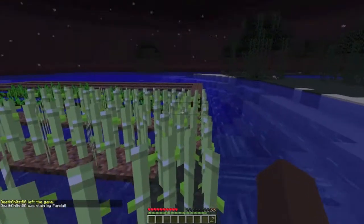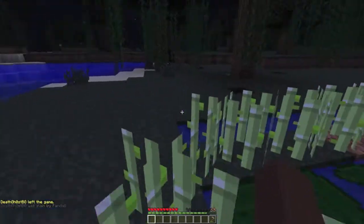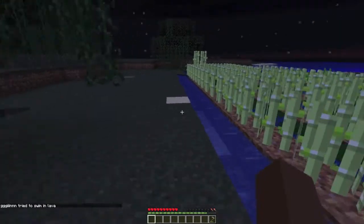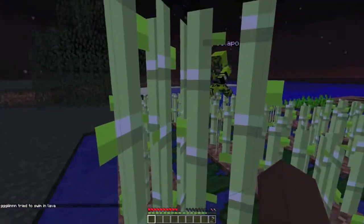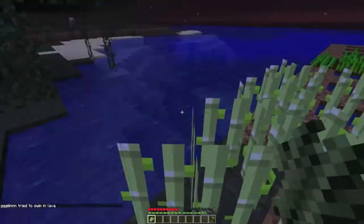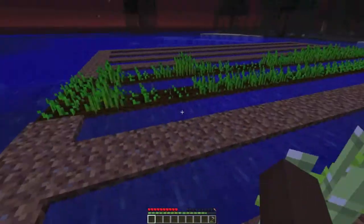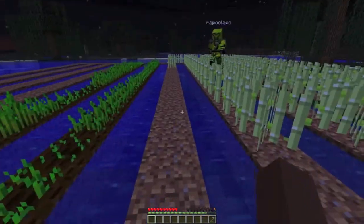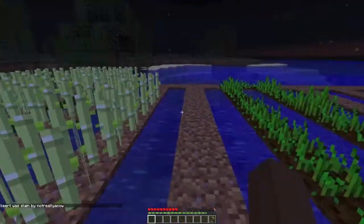As you can see, we're growing sugar canes to make bookshelves for our enchantment room. We also have wheat growing — that's not really that important, but bread is good. This is actually a really big farm in my opinion.